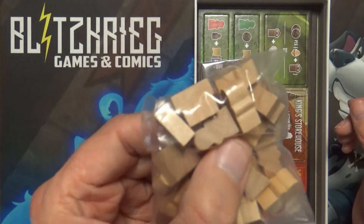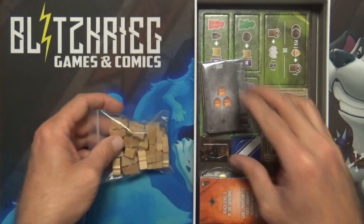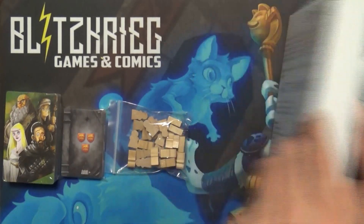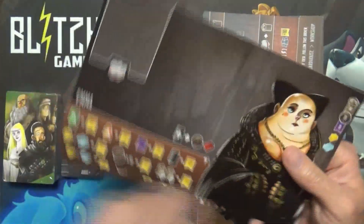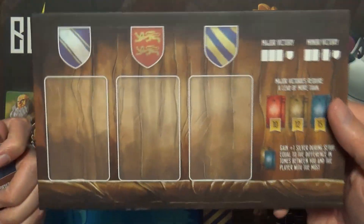Alright, we've got little baggies here. We have some wooden meeples — if this is a co-op I'm assuming these are where the co-op elements come in, maybe for Viscounts and them taking over inside the keep. We have some cards here — let's take a closer look. These look like they would go to Architects based on the layout, and it looks like it's got some extra pieces for solo or automata play.